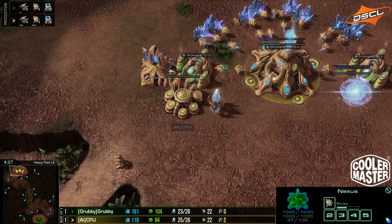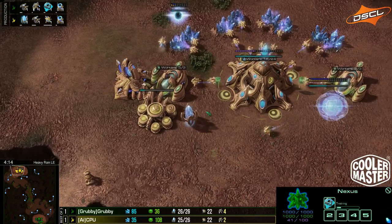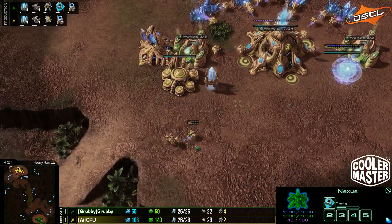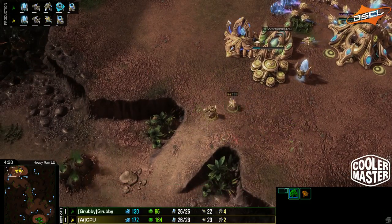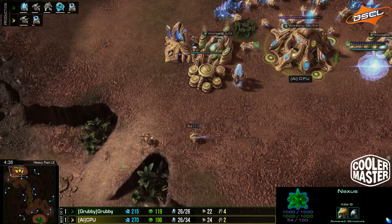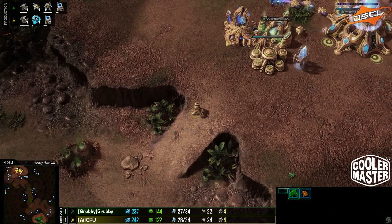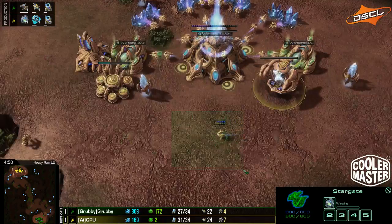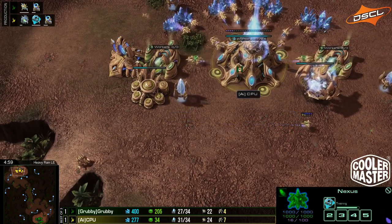Will it be Phoenix or Oracles? We saw Grubby in Map 2 opt for the early Phoenix, which in a lot of ways I prefer over Oracles. It's slightly more risky — specifically if your opponent goes for a DT expand, which not so long ago was the standard way to open in PvP, because you don't have any detection. But Phoenix have a hell of a lot more utility in the mid-game to continue harassing and holding map control.